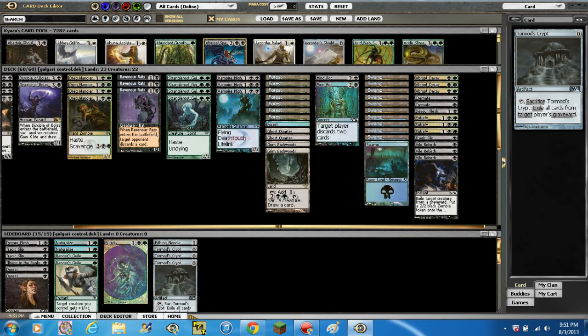And we're also running 3 Tormod's Crypts — a zero cost artifact. Sacrifice it to exile all cards from target player's graveyard. Mainly in there against Reanimator or Dredge decks, and even against Snapcaster Mage — you don't want them flashing anything back. You definitely don't want them flashing back a Supreme Verdict with this deck, because if they do, you are screwed.